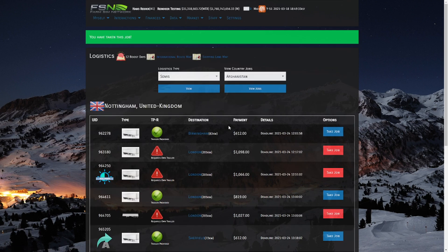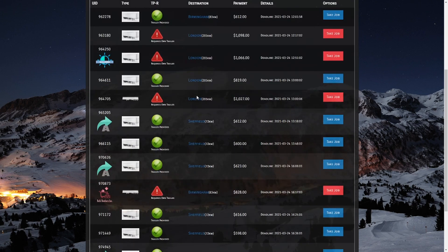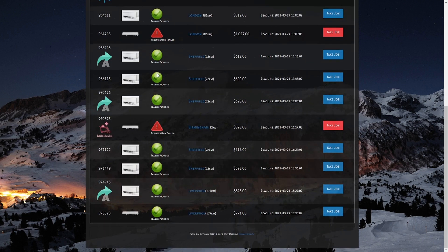The next thing is to simply accept the job — we're going to click Take Job on this route to Liverpool. It brings us right back to the screen so you can continue to accept loads. You'll also see some icons beneath certain loads — these mean that an NPC company is requesting this load. You have several NPC companies and more are coming. This is a way to build reputation with that company and potentially get more lucrative jobs.